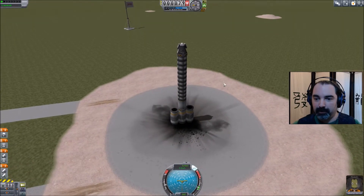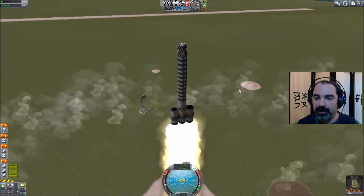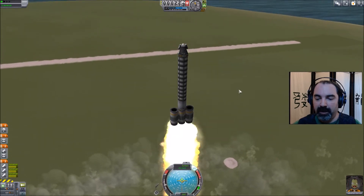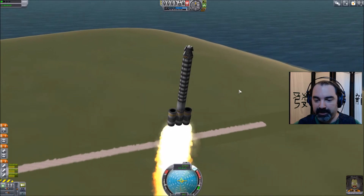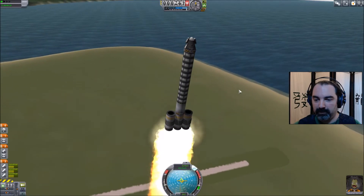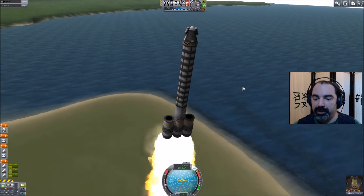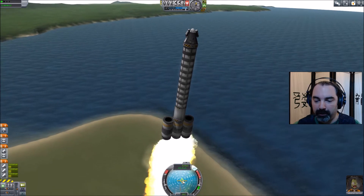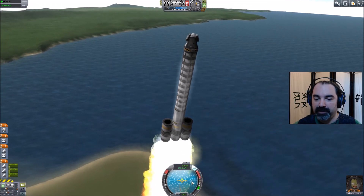The rest of reaching orbit with a tier 2 finless rocket is all about how you handle it and making use of the gravity turn. First things first: T for SAS. I'm leaving my throttle at 50% — don't change that. Tap the spacebar to kick off your first stage and we're up. After about 50 meters per second, I'm going to tap the D key a few times to get pushed over to between 5 and 10 degrees above the horizon, and let ourselves accumulate some speed.